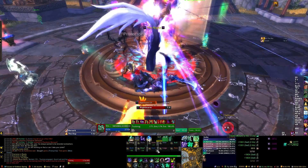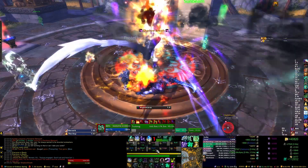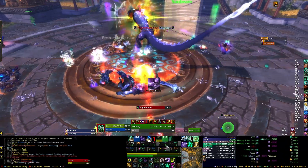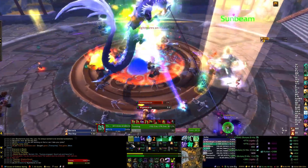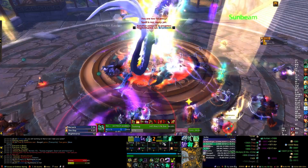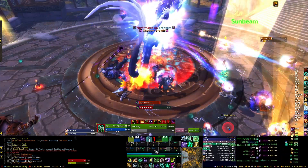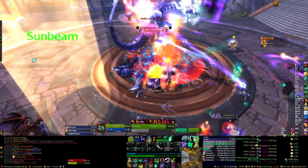As you start the fight, you begin in the night phase. Your current tank will need to face Sulong away from the raid toward some specific direction — we face toward the stairway. This is because he will use an attack called Shadow Breath every 27 seconds. It's a cone attack in front of him that deals about 200,000 shadow damage, and also applies a stacking debuff that increases shadow damage taken by 100% per stack.